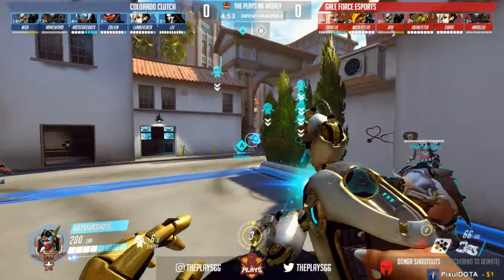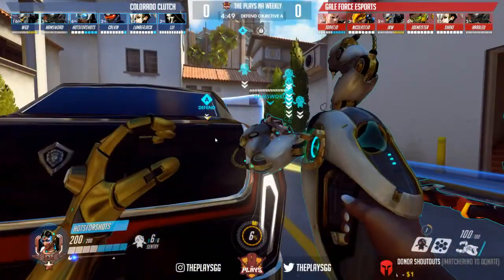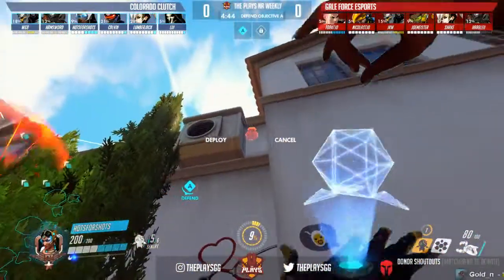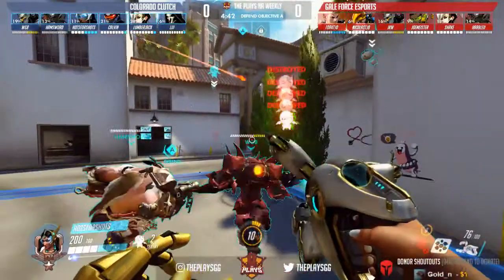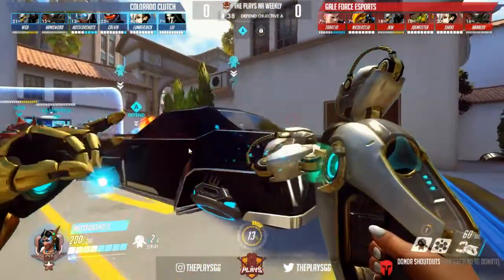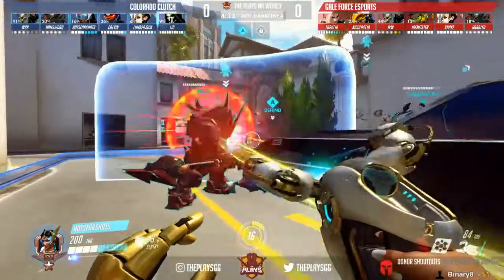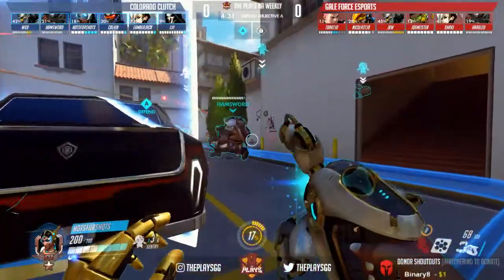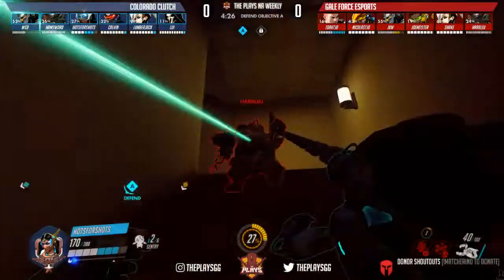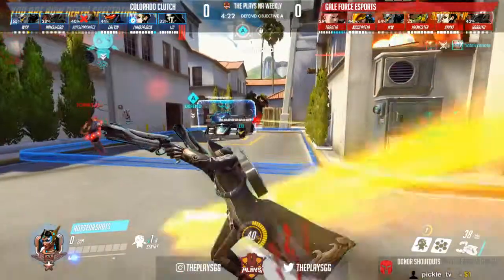Doors are open now — Clutch is out on the offense. Watching Symmetra here just to get a glimpse of whether she's going to be able to get that teleporter up in time to help defend. It's always good to watch for survivability's sake and see how Symmetra stays alive up to 100%. Basically it just comes down to lobbing orbs, but Harblue is going to come in as Roadhog and actually stop that completely.